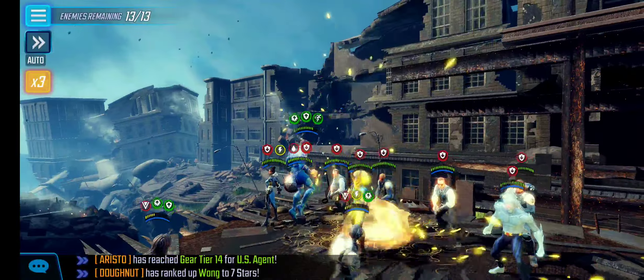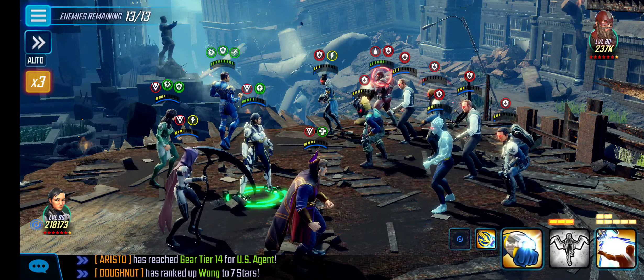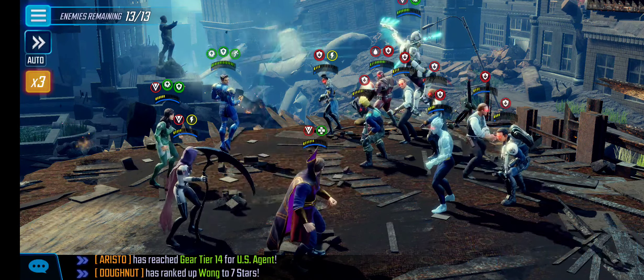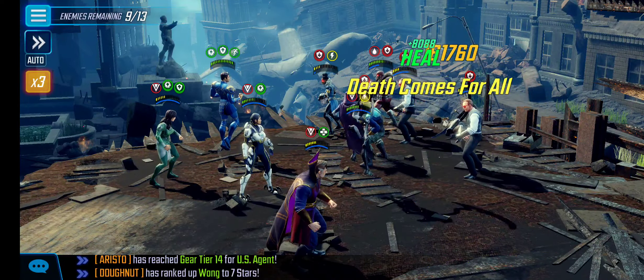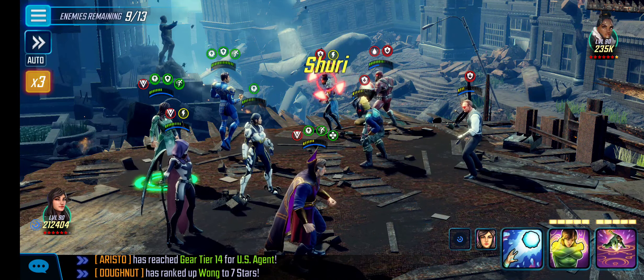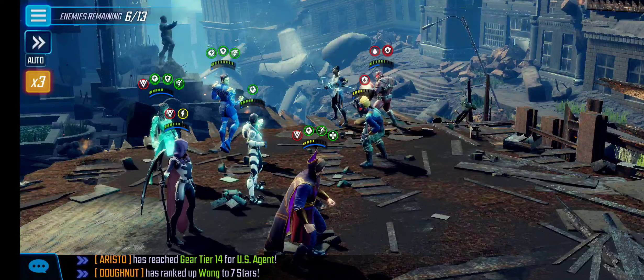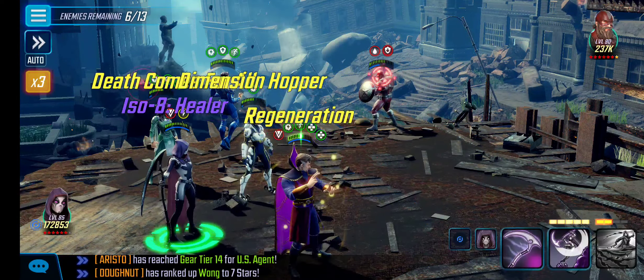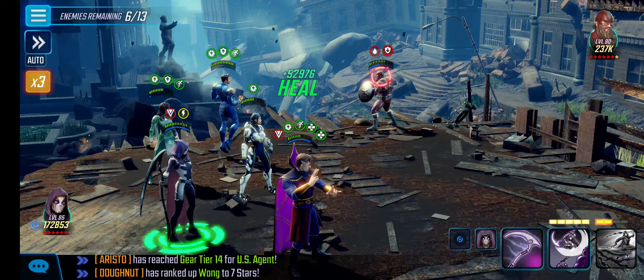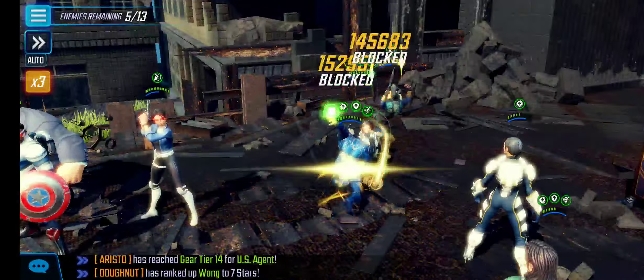So we'll open with the ultimate from Icarus. I did use my special from Kestrel as you can see. Killed one of these shield troopers so we're not getting retaliated on as much. I'll kill Coulson since he has the most speed bar. Whenever I can, I do try to use Deathpool's ultimate because it builds charges for Deathpool, and the more charges that Deathpool has, she gives drain to the team.